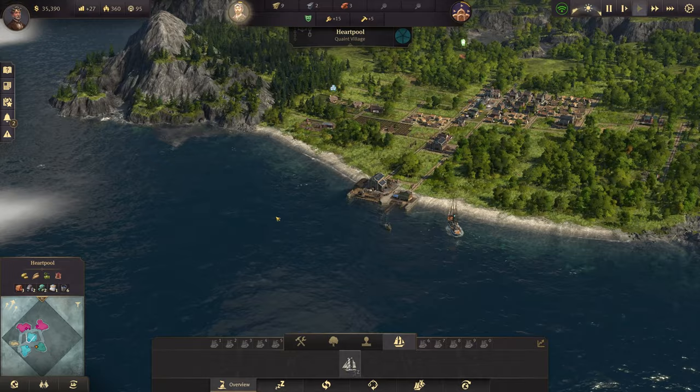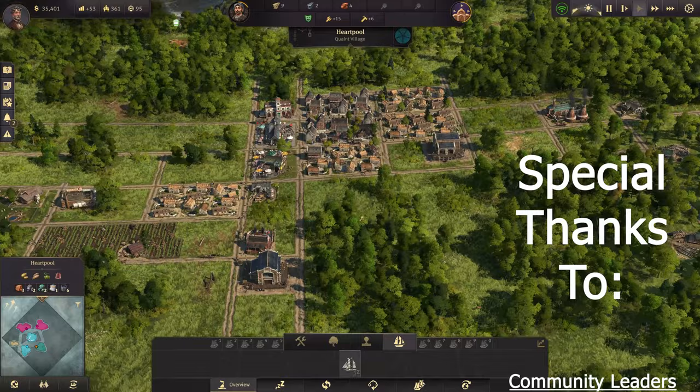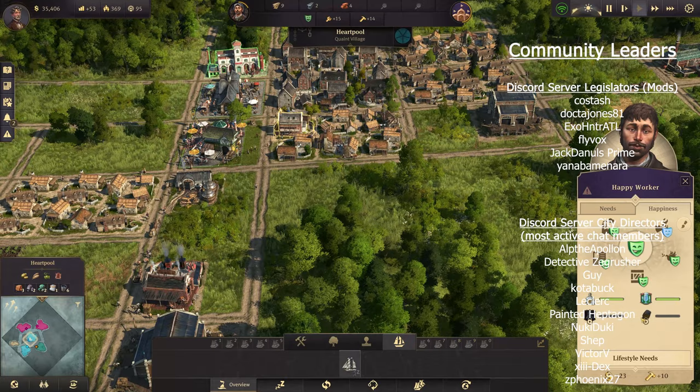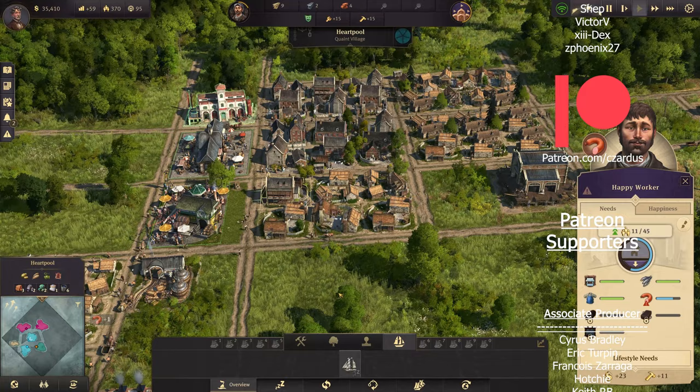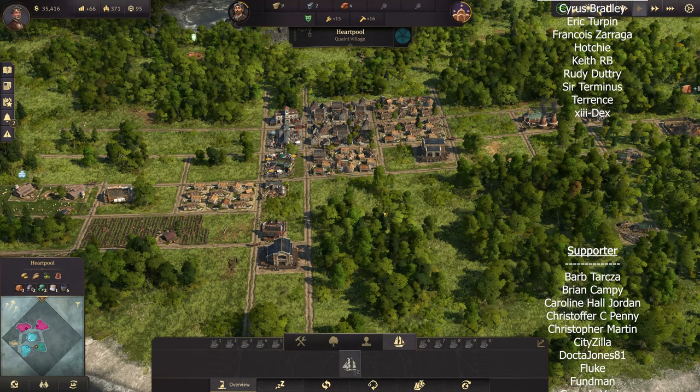On our income screen, once that island has production, it will show how much we're earning from it. For now it doesn't have anything yet. Back on our main island, we're having sausage delivered and more workers are moving in — we're in a good spot. Thanks for watching, be sure to click on the video on screen for the next episode in this beginner's guide series. Thanks for watching and I'll catch you next time, take care.